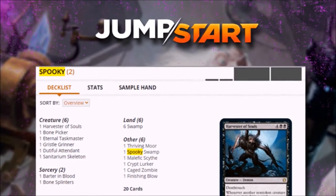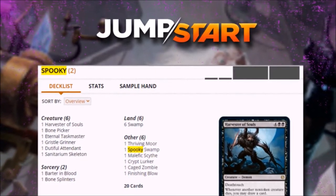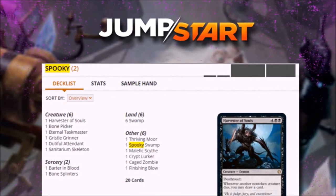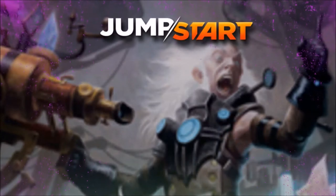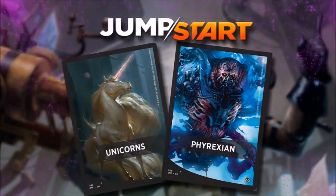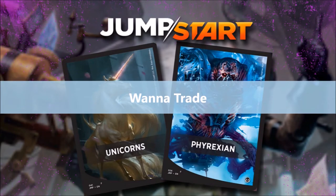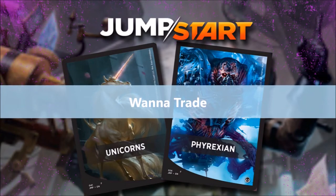Another thing about the design that interested me: when you open the foil package, inside is a cellophane-wrapped stack of 21 cards. The front-facing card tells you what theme that pack is, so you can almost immediately see if you want to open the cellophane to see the rest of the cards, or if you want to trade it to somebody else still wrapped for a theme you're actually hunting for. I thought that was a good touch.